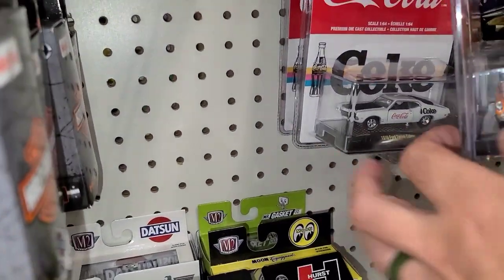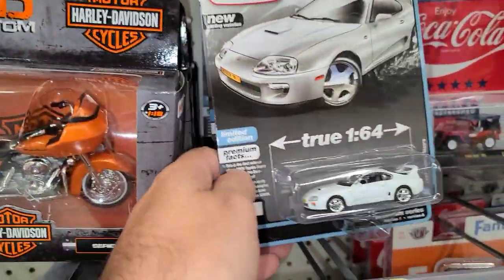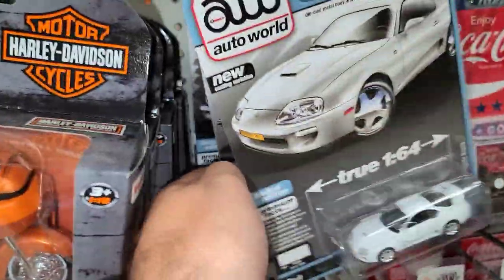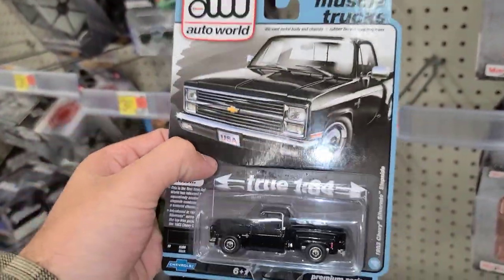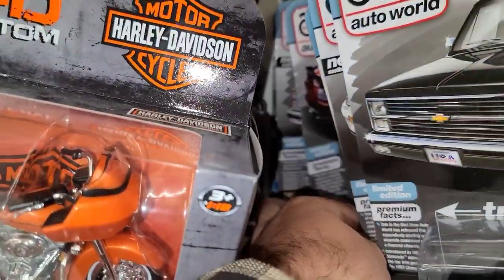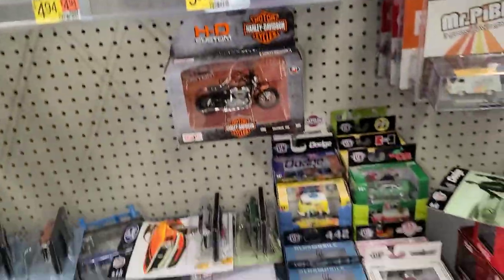Now the larger M2s — some Fantas, a Torino Cobra back there, some Coca-Colas — two Coca-Colas and a Mr. Pibb, almost called it Dr. Pibb. Got some Auto World: the Toyota Supra, that's a hot car. There's the cool truck — I found these early off the shelf — the Silverado Stepside in all black, that thing is really nice looking. What else is back there: the Corvette, the Van, and another Corvette.